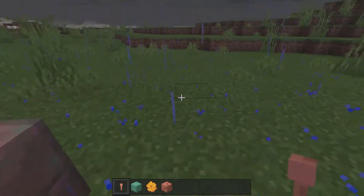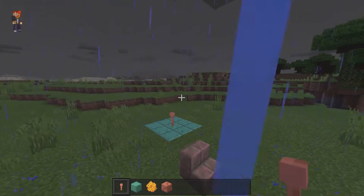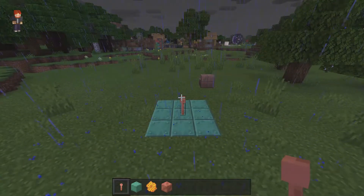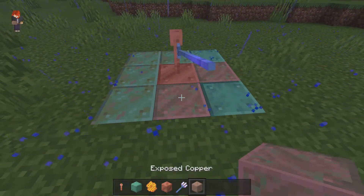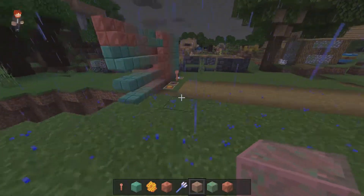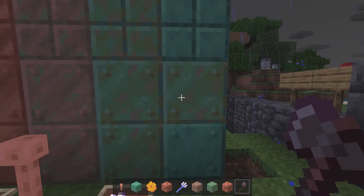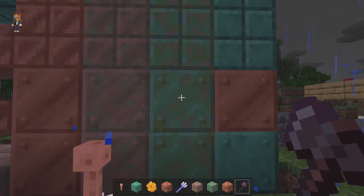Now onto the lightning rod — and this is the reason why it's raining. If I place down the lightning rod with some oxidized copper, we should get a lightning strike. Whenever lightning strikes the ground there's a chance it might strike the lightning rod instead, which will de-oxidize it. To speed up the process you can use a trident. The lightning will de-oxidize the copper — so striking it again changes it further. You can also de-oxidize copper using an axe, which also de-waxes the block, scraping off whatever is on it.